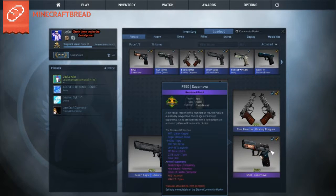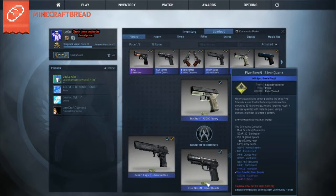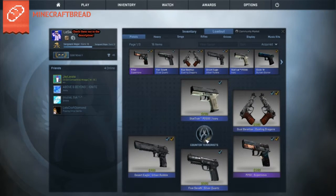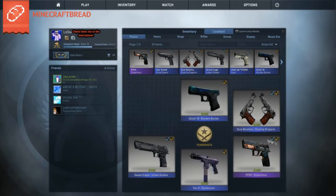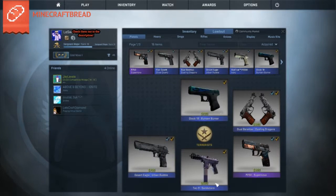I have a lot from the Shadow Case, mainly just penny skins though. This skin I just bought today — the P250 Supernova. It's pretty nice in my opinion. I sold my old one and got the Five-SeveN Silver Quartz, which I bought not too long ago. It looks really cool in game. Then we have the Deagle Urban Rubble — a pretty cheap little skin.